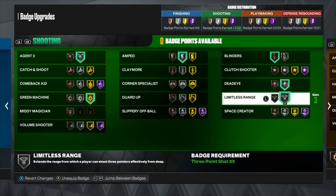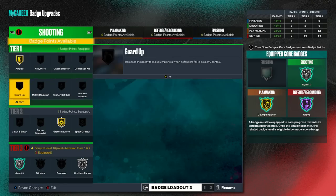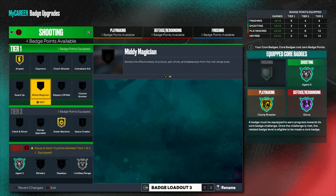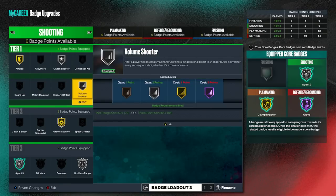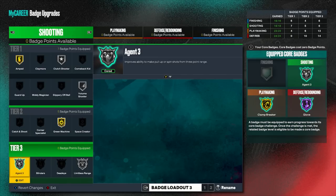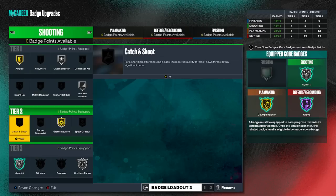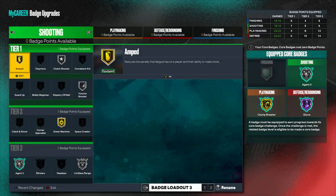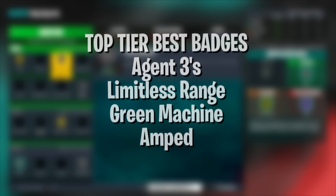If you're a spot-up build, Claymore is going to be a really good badge. Clutch Shooter is also really good, and Volume Shooter is great for people who shoot a lot. On next gen, Agent Threes and Limitless Range are still the best tier-three badges. If you can't get Blinders or Dead Eye it's not a big deal unless you're a small guard — try to get Blinders in that case. Green Machine and Amped are the next two best shooting badges.